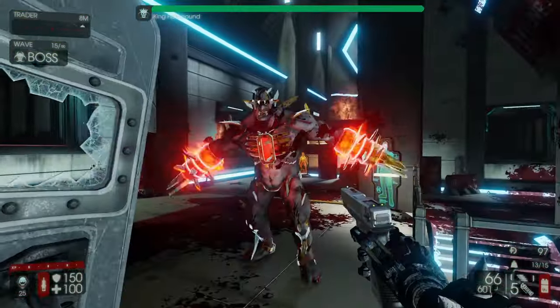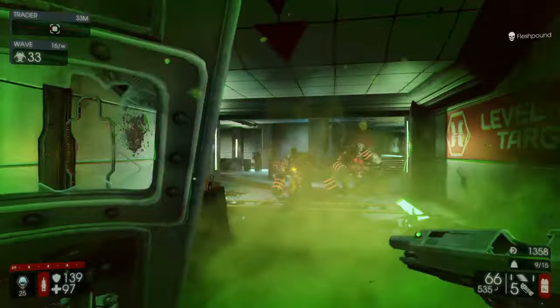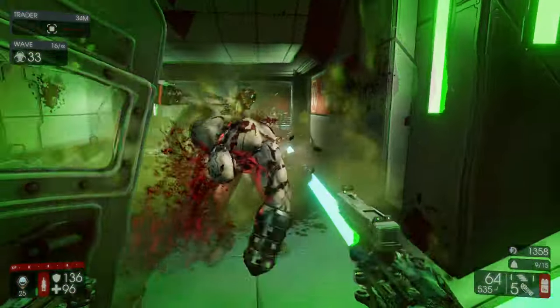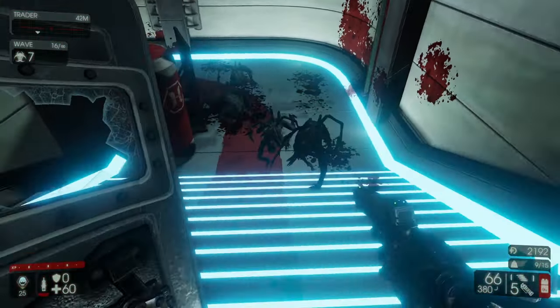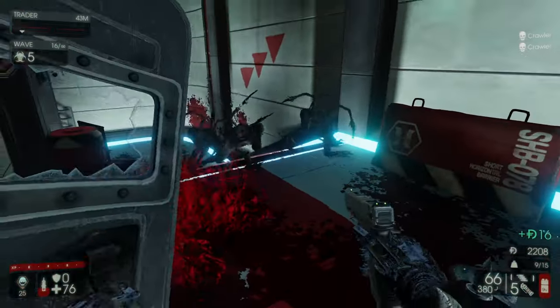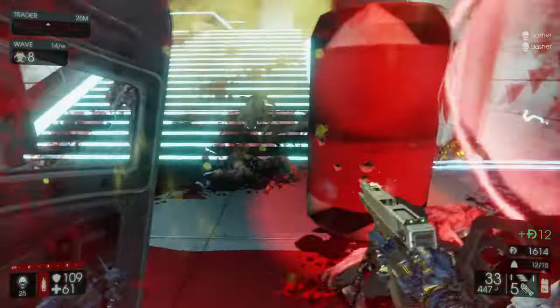Speaking of the shield, while you are cowering behind it, your damage from frontal attacks is reduced by 60%. The Riot Shield can also be a crowd controller on top of defense. Using your extra special quick melee, you can hit multiple targets and shove backwards small crowds. Additionally, the shield bash has damage scaling with SWAT damage and not Berserker's.